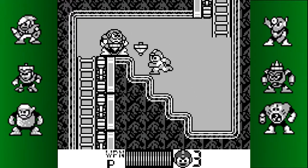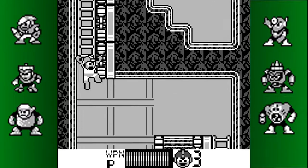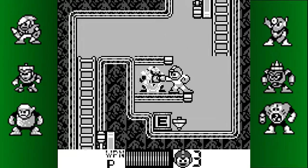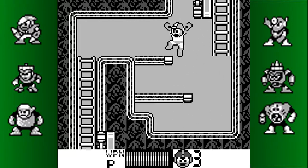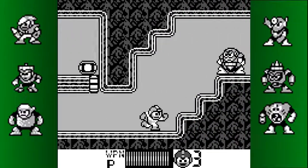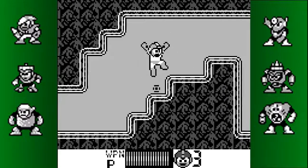The Top Man boss — you just do that to him. Taking the easy way out, you'd think would put you at a disadvantage, but it gives you an easy way out of the stage — you can still get the E-Tank. Weird level design quirks like that.